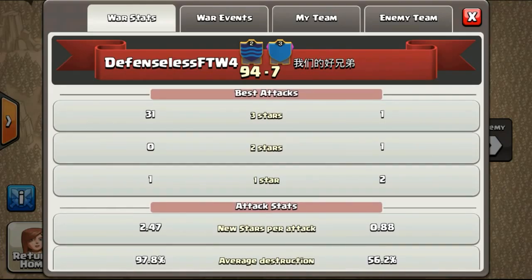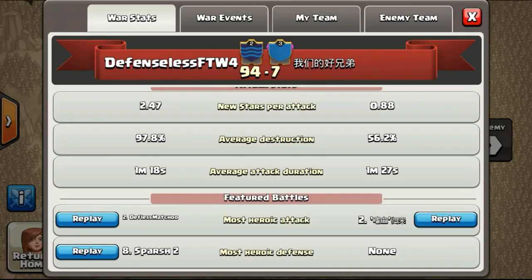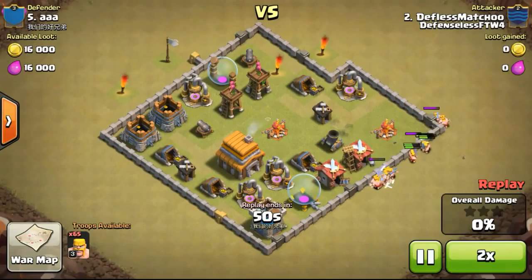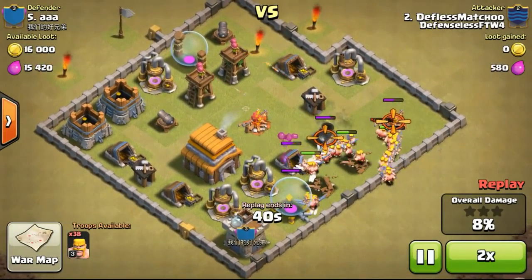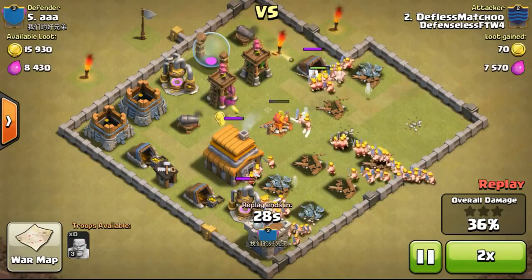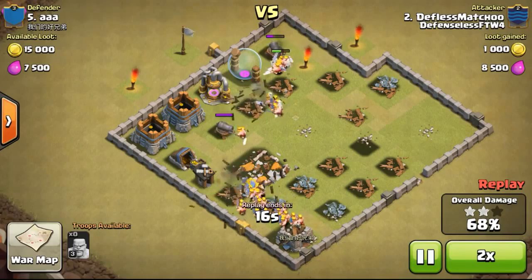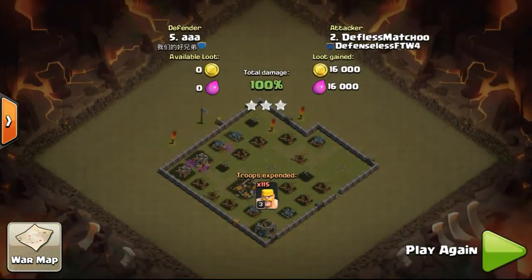Let's take a look at the summary: we did 31 three stars. We didn't manage to get a perfect score again. Let's take a look at the most heroic attack, done by Defenseless Macho. Macho is going to attack using only level three barbarians. Barbarians are very strong if you group them up, but it's risky going against wizard towers and a mortar. For this base there aren't any wizard towers to worry about, so after the mortar gets taken care of, the barbarians just tear through the whole base, scoring three stars in less than two minutes. Really good job, Macho.